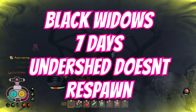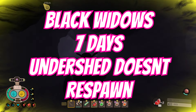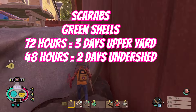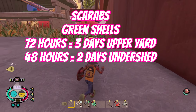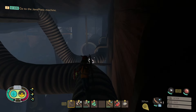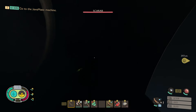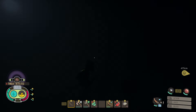Technically not a resource, but throwing it in anyway — black widows take seven days to respawn in the three spots around the yard. The only one that doesn't respawn is the one in the undershed laboratory in the sinkhole. Green scarabs take 72 hours in the upper yard, but only 48 hours in the undershed. Inside this pipe — yes, it's not a penny — this is where you usually find up to four, sometimes maybe even six shells. So if you need shells, come here every 48 hours.